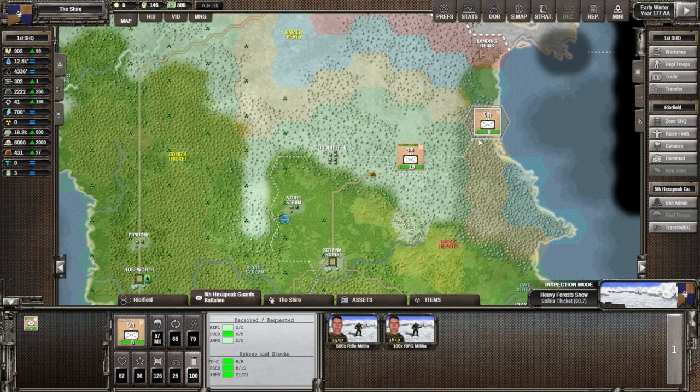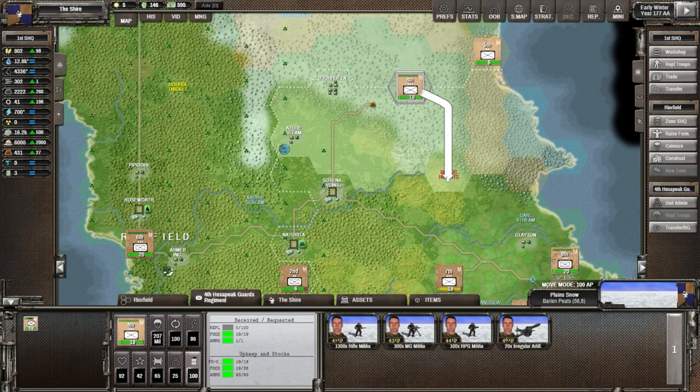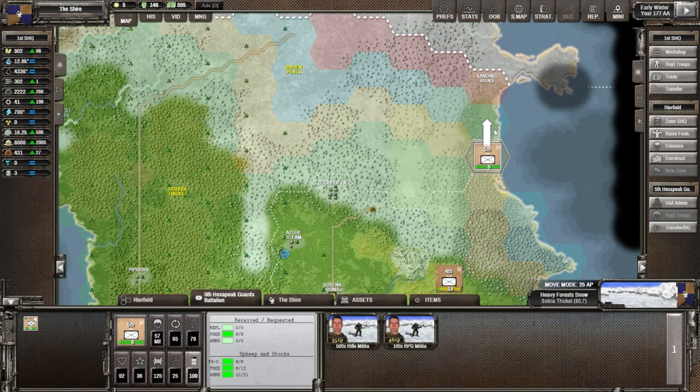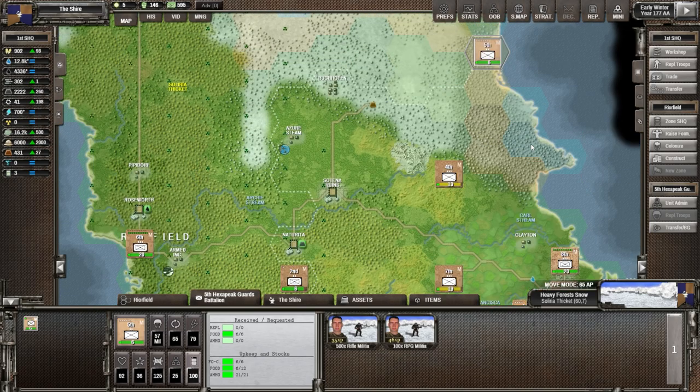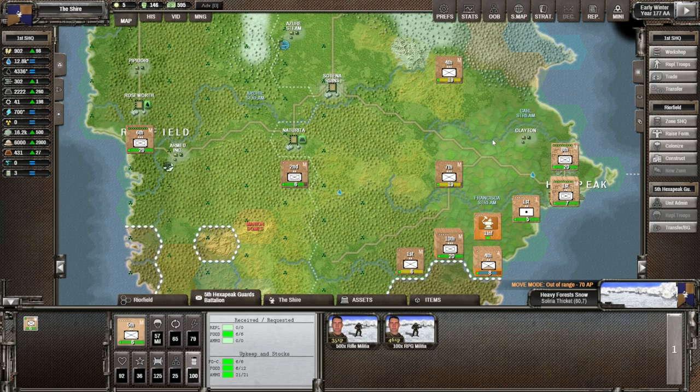That's 30 action points - out of moves. I think we can go to the next turn now. We'll leave this one there. I'm on move mode. This one could go down south but I'll stay here in case they pop up on the east coast. We'll leave it here and go to the next turn.